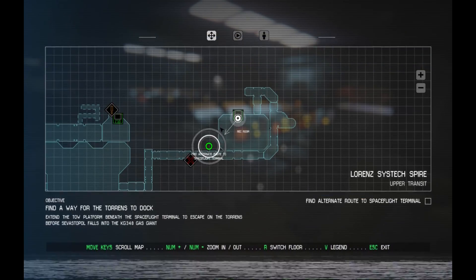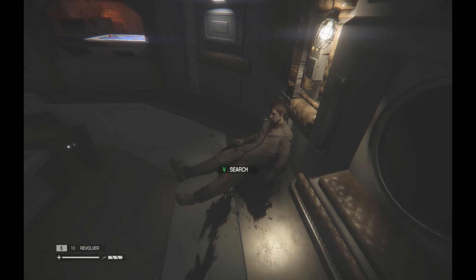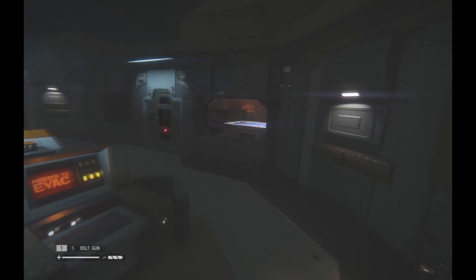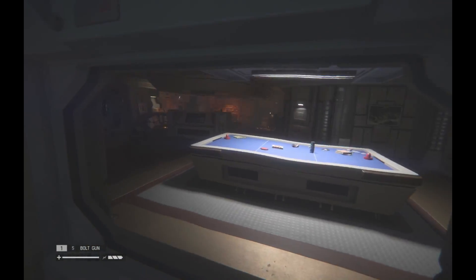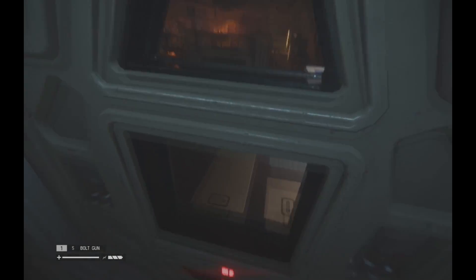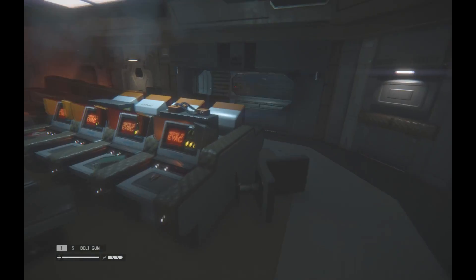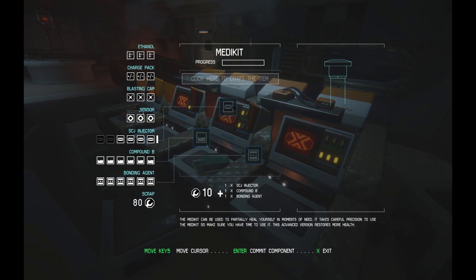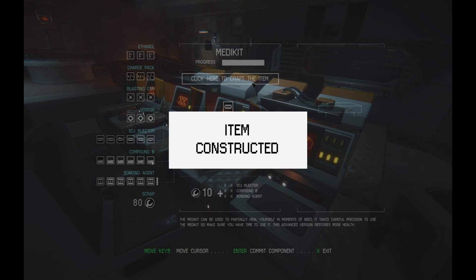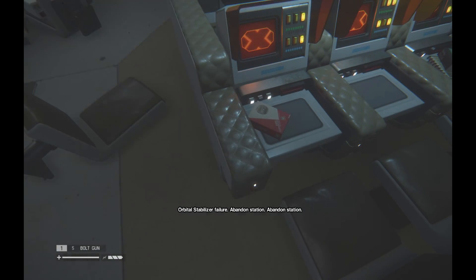Maybe there's a door or something over here that leads to this. Let's take a look around and see what's in here. There's a vent there that may or may not take us to our destination. There's a bunch of terminals in here, here's a rec room or something, but I can't get in there. Door locked.